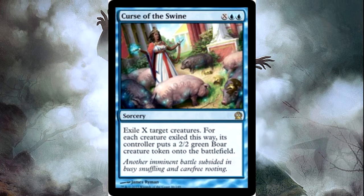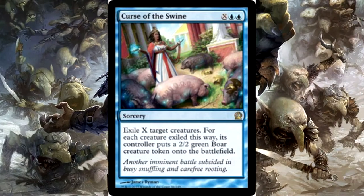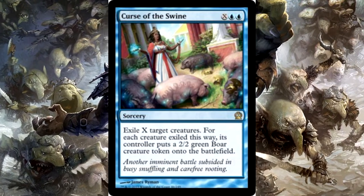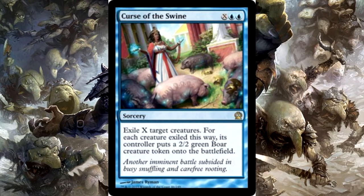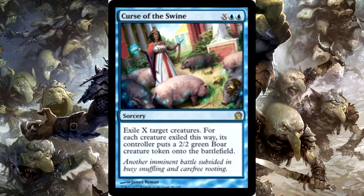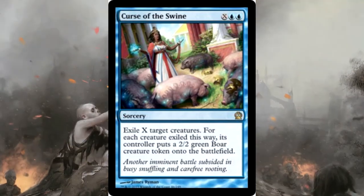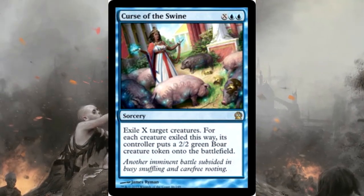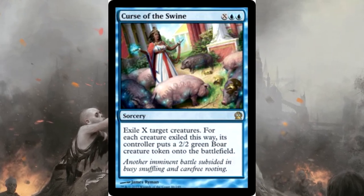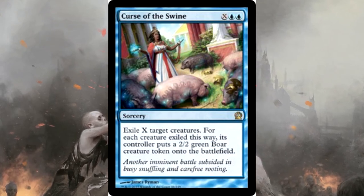Just like the draw spells, it's an X spell, so you're going to have the mana left over. Curse of the Swine is probably one of the most underrated cards — I only heard about it a couple weeks ago and it's now one of my favorite blue cards besides Mystic Study and Consecrated Sphinx. If you have the mana it could be a one-sided board reset; sure, they get the 2/2 pigs, but in this deck I don't care if you have a pig.